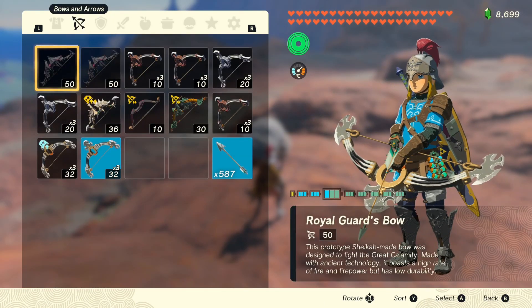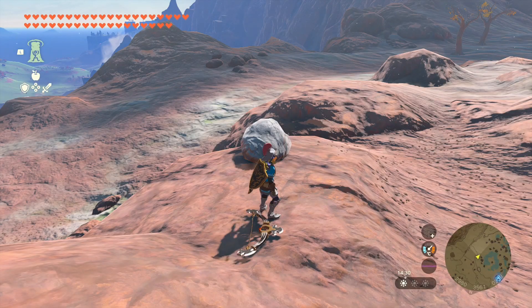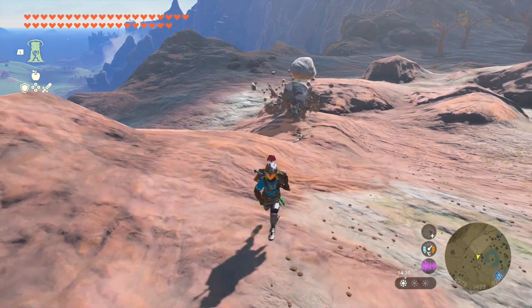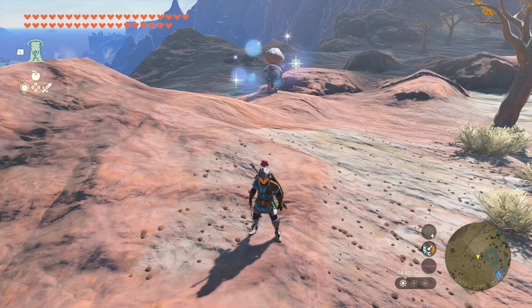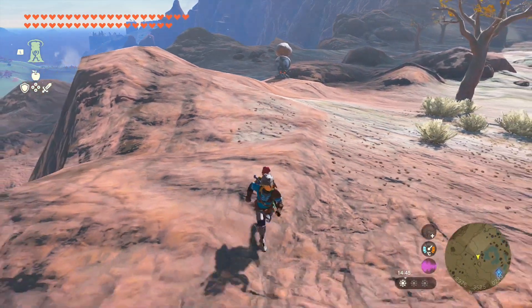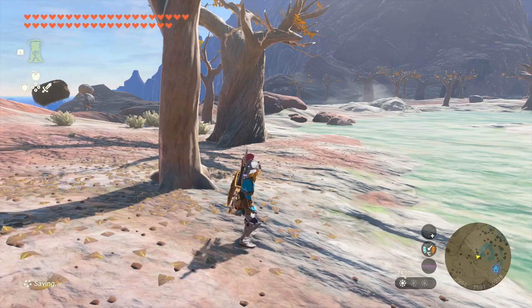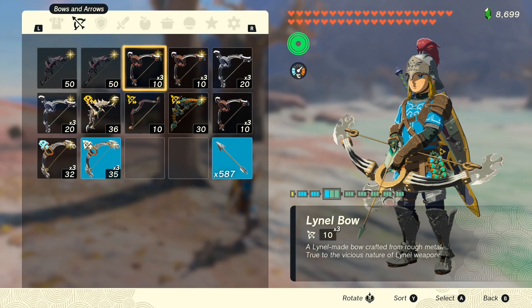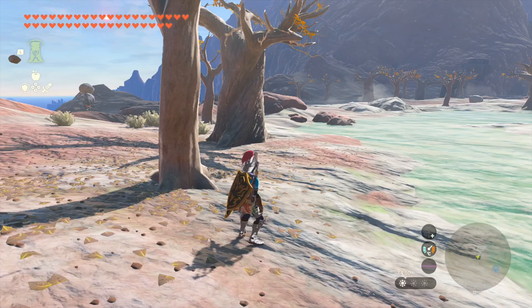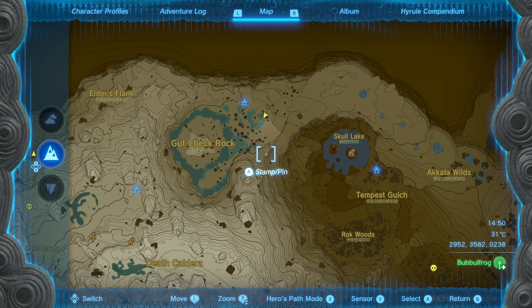So I can now go into my bow menu. This one was already upgraded, so let's drop it. Let's check what we got - it's still a three shot bow, but okay fine. Let's equip this. By the way, we found an Octorok but the bow upgrade didn't really work - I wanted to have a five shot bow, but apparently that happens.